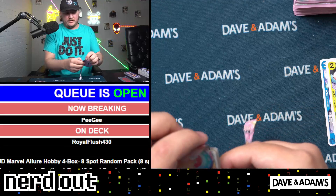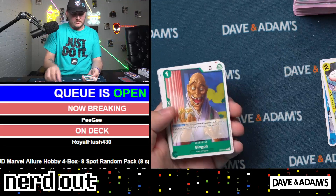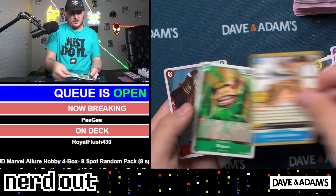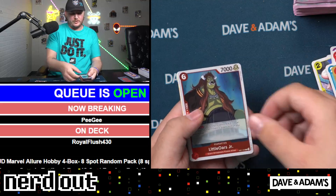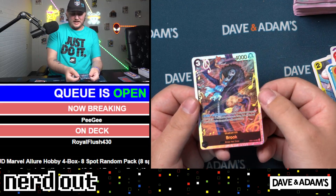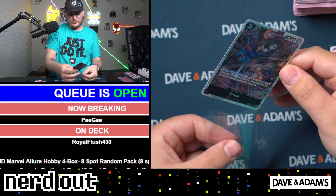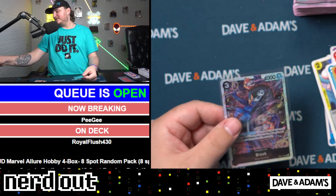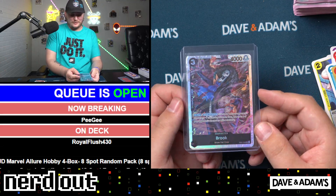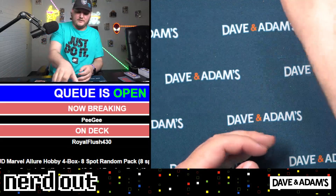Last pack and then we hit our halfway point of the One Piece. We have Crocus, Logetown, Bingo, Mr. Nine, Doma, Prince Ballet, Brook, Blueno, Little Oars Jr. And we have Brook on the alt art — look at that, everything's swirling around there. We have Brook. Very cool looking card. Like I said, super cool looking cards. All right, we are on to the second half of our One Piece.